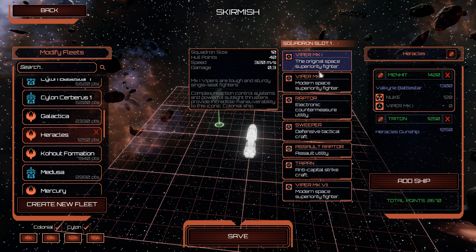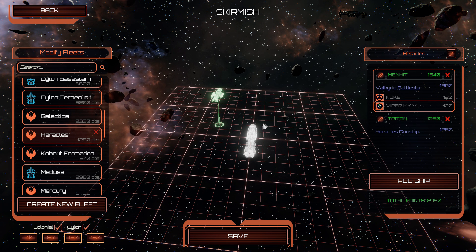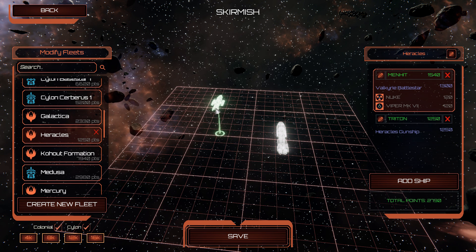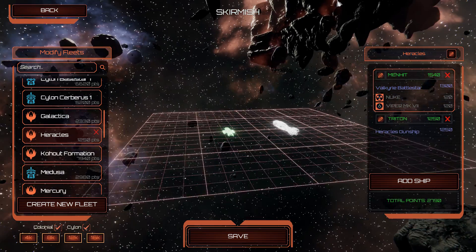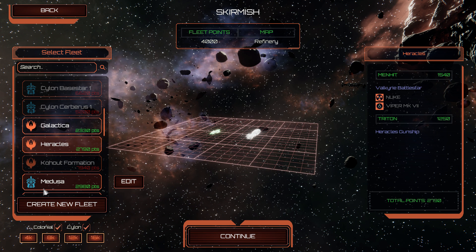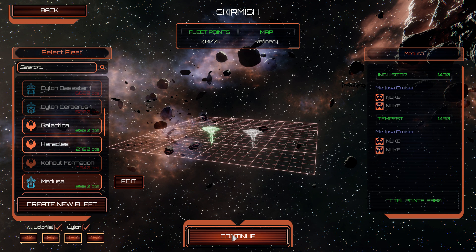Now the Valkyrie seems to be like an overpriced frigate, and it probably kind of sort of is — I'll look into that eventually. Honestly, I'm saving the best for last. We're going to go through the toaster ships first, because Colonial ships are better. So let's see how this works.